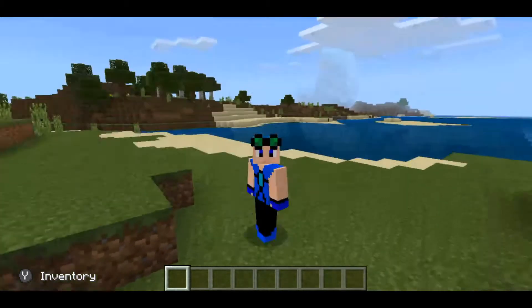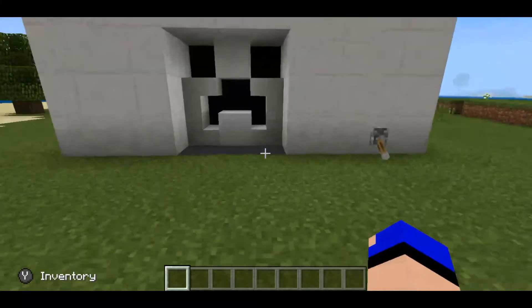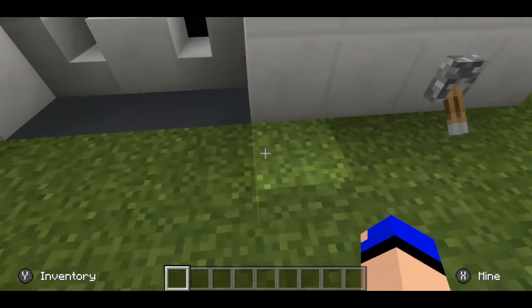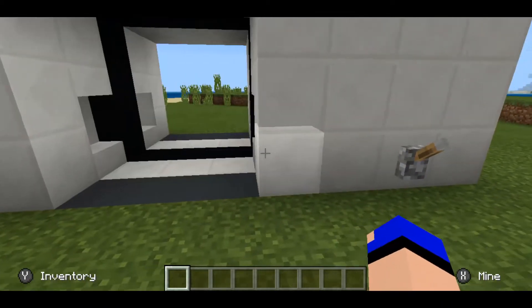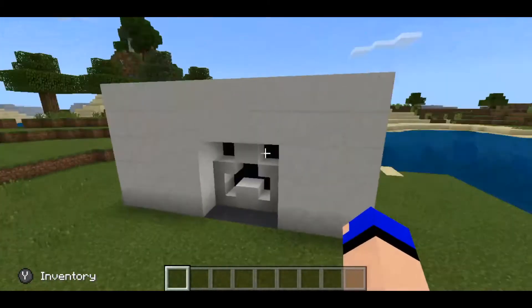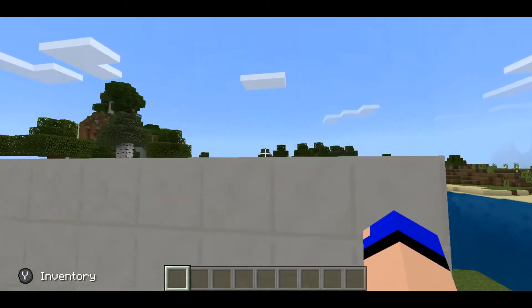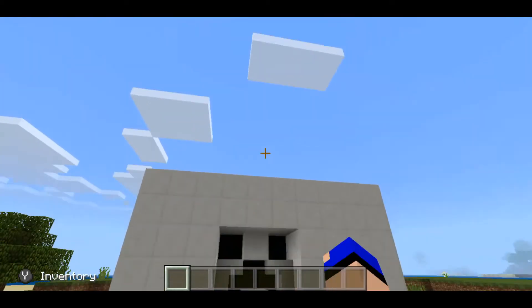Hey guys and welcome back to another video. Today I'm going to show you how to make this really cool 3x3 piston door that looks like a creeper face. It's really fast and also pretty compact. The best thing about this is that the creeper face is actually on both sides, so you won't end up with an ugly background on the inside of your base.